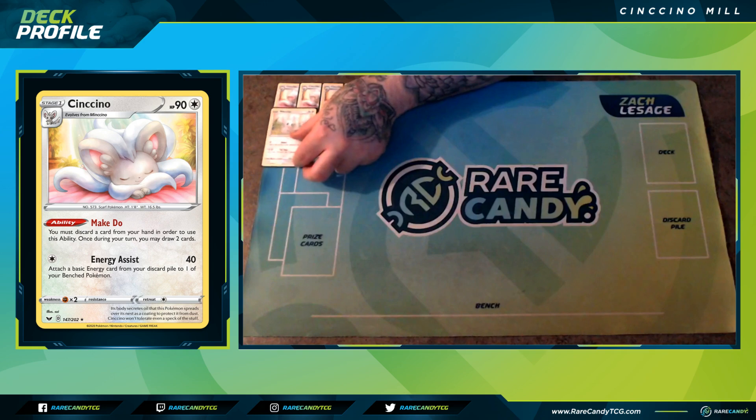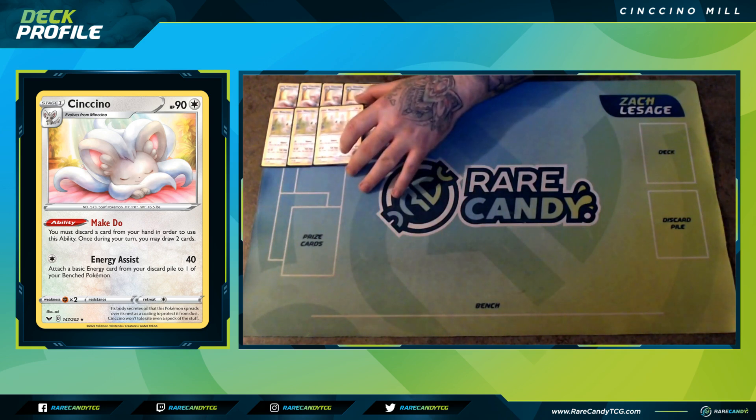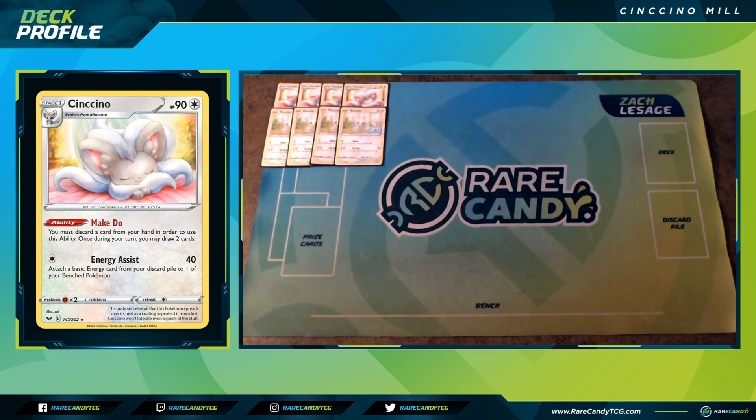In order to evolve into Cinccino, we do have Minccino. I like playing this version better than the 60 HP version — it does have a better attack, but this one has more HP. It's all about preserving our resources, and our resources are the ability to evolve into Cinccino to make this deck more consistent.